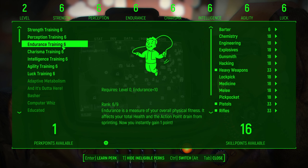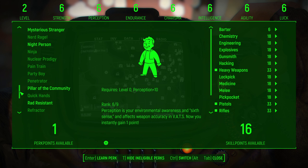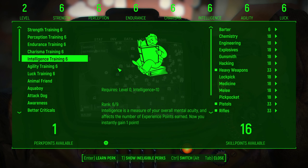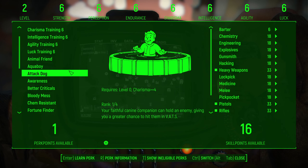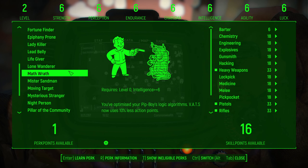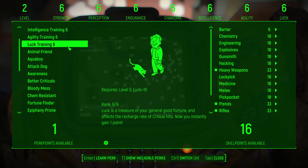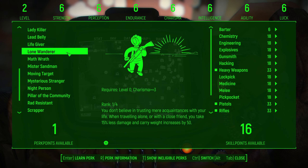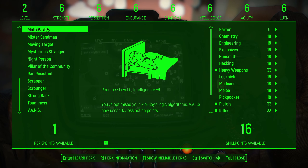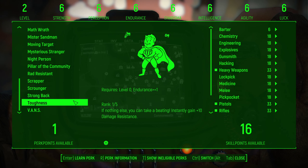The UI for the perks is going to be more familiar to people who have played older games like New Vegas and whatnot. They have a lot more perks to choose from, which I think is pretty good for Fallout 4. These Fallout 4 vanilla perks are just kind of meh, and honestly I think this is easier to look at than the giant tree of perks. This is pretty cool.